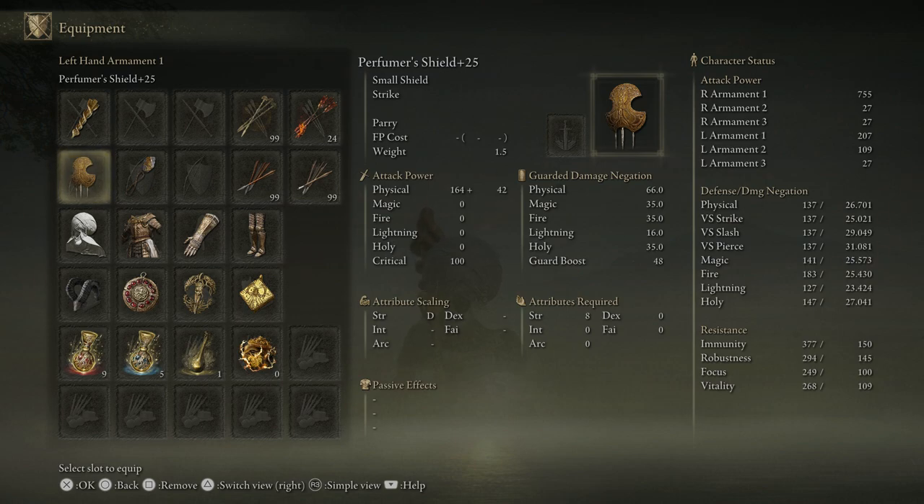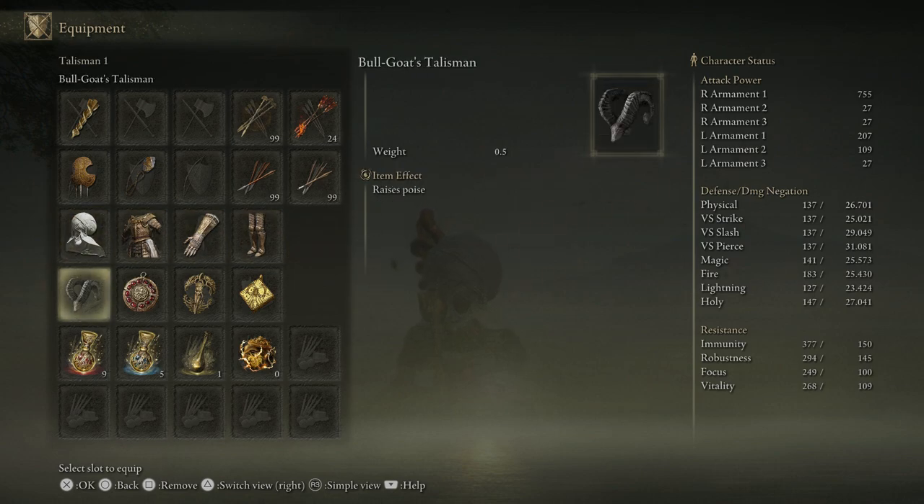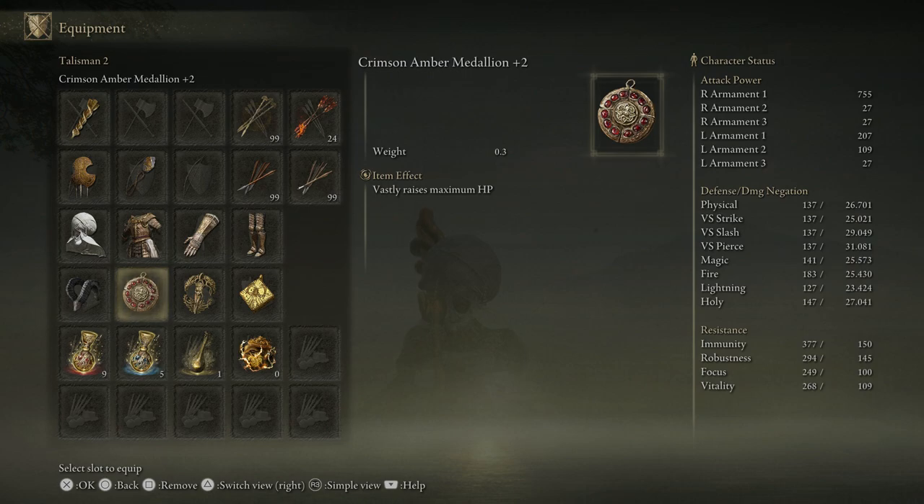We have the Perfumer's Shield in case we're going to parry — probably not though. We have Gravelstone's Seal to cast Miracles. Envoy Crown — I had to use it with the Bubble Bonk. Though it kind of limited my poise, I decided since I'm not going to have massive poise, I'm just going to go with Clean Rod Armor. The Bubble Bonk will have Bulgul's Talisman, but since I don't need the Great Jar's Arsenal, I put on the Scar Scourge Heirloom, which raised my Strength for a little extra damage. We also have Urdtree's Favor and Crimson Amber Medallion.